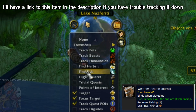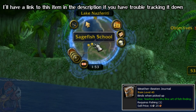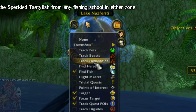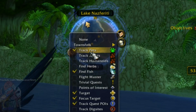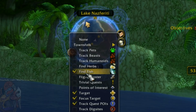You'll of course want to have Find Fish on — you get this from any fishing pool in the game. As for actually catching the Tastyfish, any pool in either zone will work, so keep an eye out for them. And disable any other trackers you have so you don't get distracted, especially Find Herbs so you don't get tricked by Liferoot and Stranglekelp.